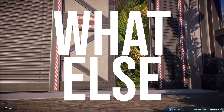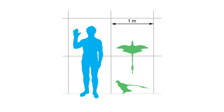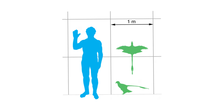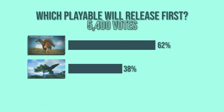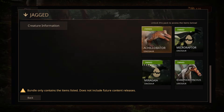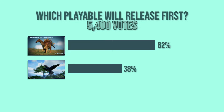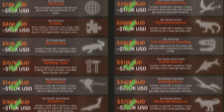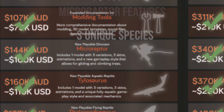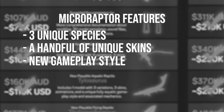What else is imminent in terms of release? There's one of the smallest creatures left. Joining Ramphorhynchus as the smallest playable in the official roster of Path of Titans, Microraptor is next and is also part of the Jagged Bundle alongside Miragaia. Do we know if this one's next? Evidently, the poll suggests not - you guys don't think this one will be next. This is a stretch goal dinosaur said to come alongside 3 unique species, a handful of unique skins, and a brand new unique gameplay style specific to this dinosaur.